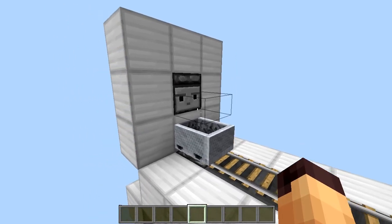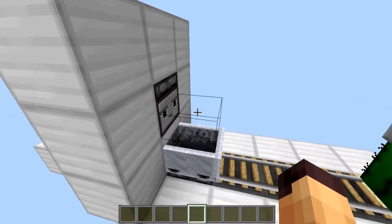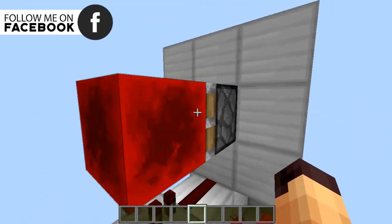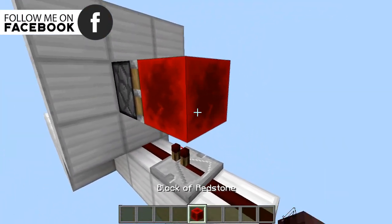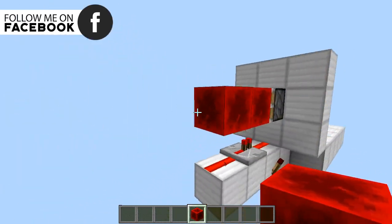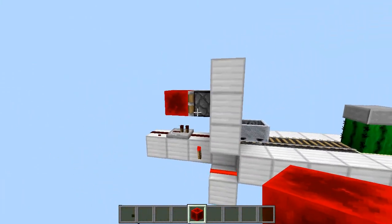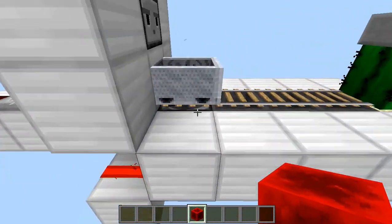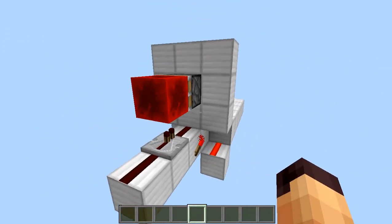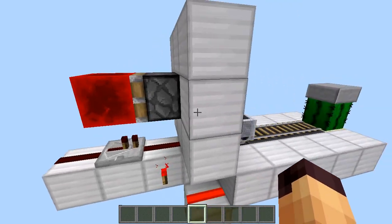The way this works is very simple: we have a piece of string and an observer, so whenever we sit on the minecart the string updates and sends a signal to this piston, which places the redstone block. When we are launched, the string will update again and the redstone block will be pushed back, so another minecart will be replaced. This redstone is a lot simpler than the previous design.